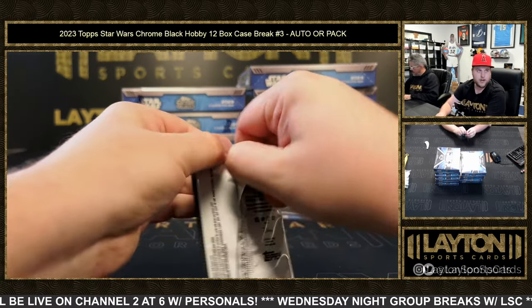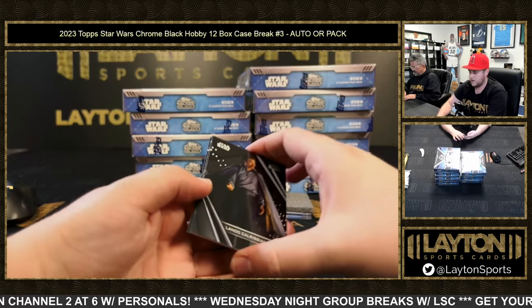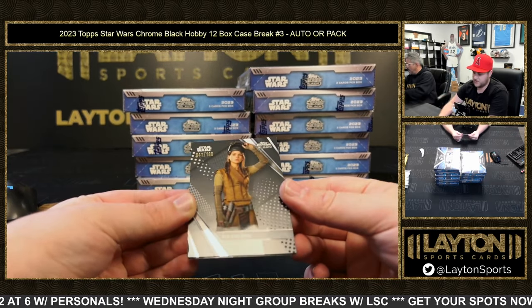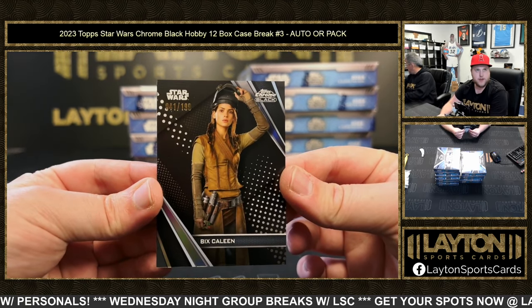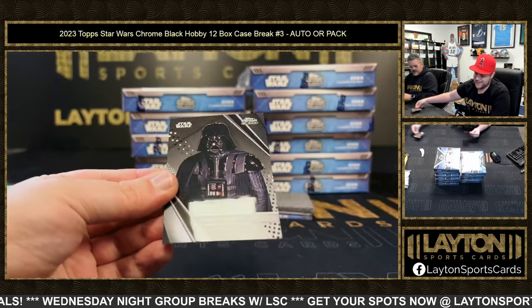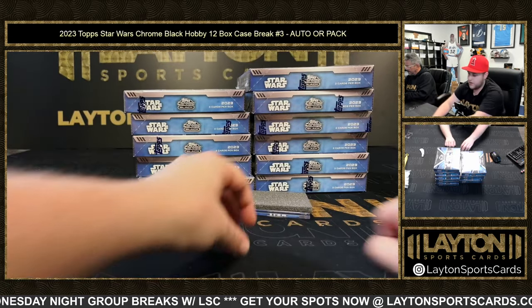Pack one, good luck Greg. That is a Lando Calrissian, Bix Calene to 199, and a refractor. Nice one there, and a Darth Vader. Congrats Greg. Auto one going to Francis D is FN-2199, that is David Acord, the voice of FN-2199.